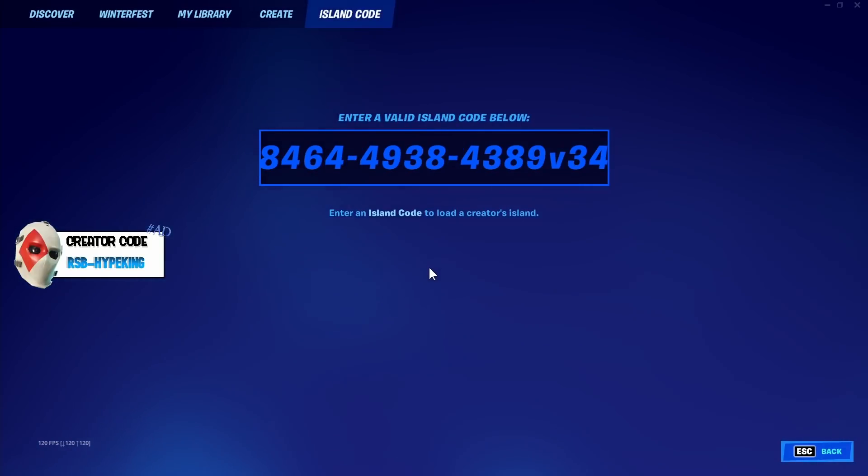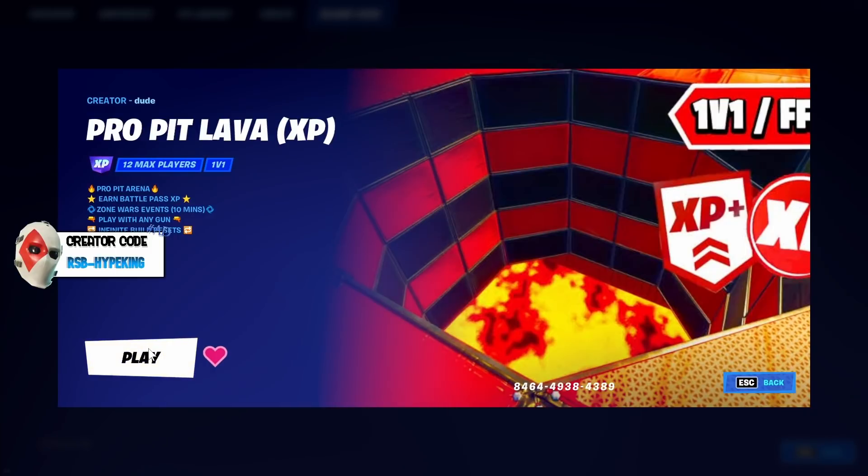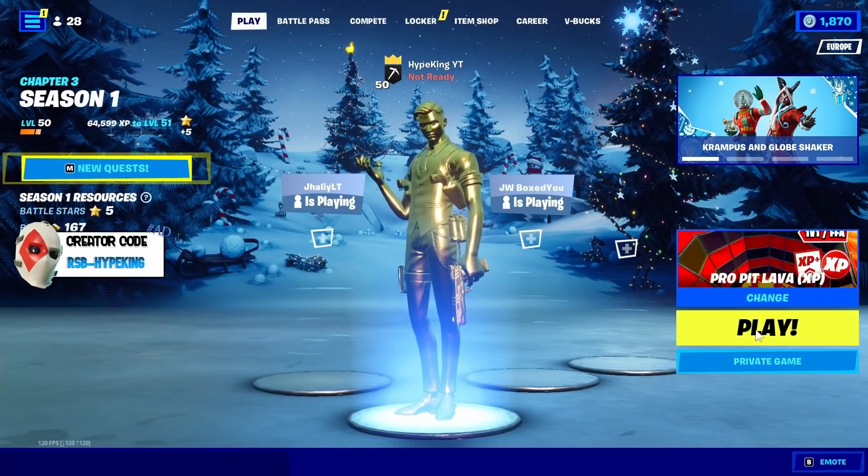Once you put it in, go ahead and click enter and then click play. Make sure it's on private game — it doesn't really matter if it's on private or public, but I prefer private.